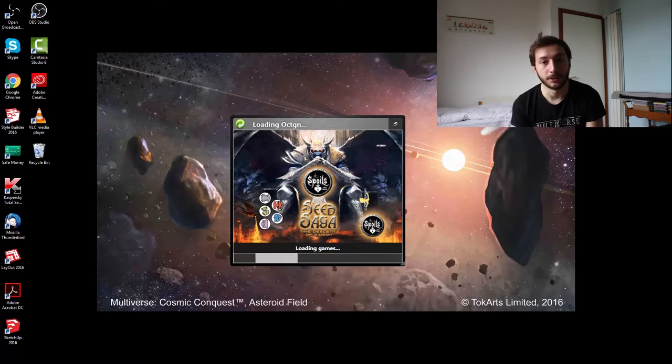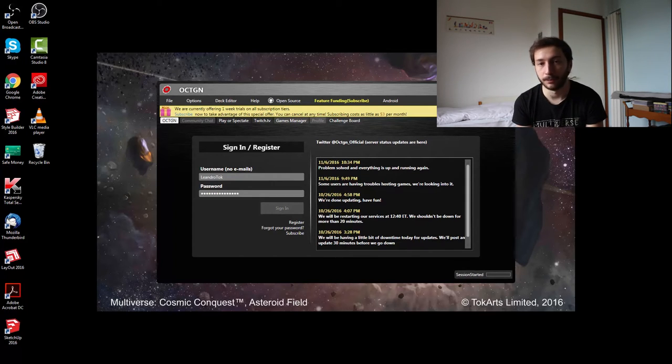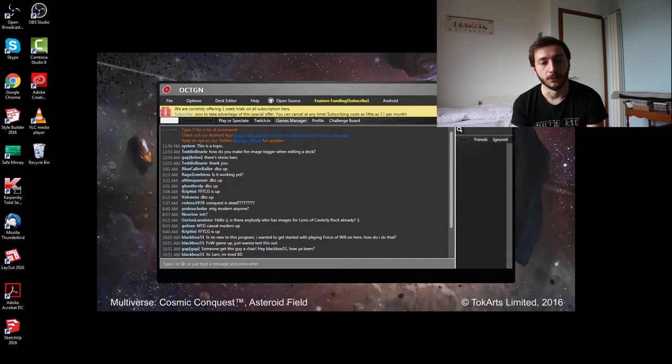Remember how clunky our previous test sessions were where you had to print out the physical cards, cut them out and make some decks, and you were only restricted to one or two colors maximum. All of this is in the past. Once you've downloaded Octagon, it checks for updates and you will always have the newest version of the card set. You also have access to the entire collection of cards — no more restrictions — and you'll be able to build all sorts of different decks with all sorts of different strategies.